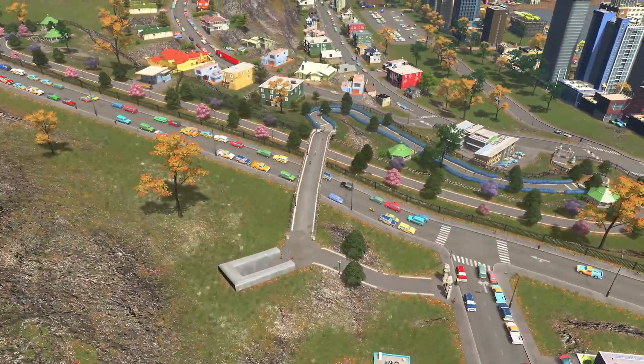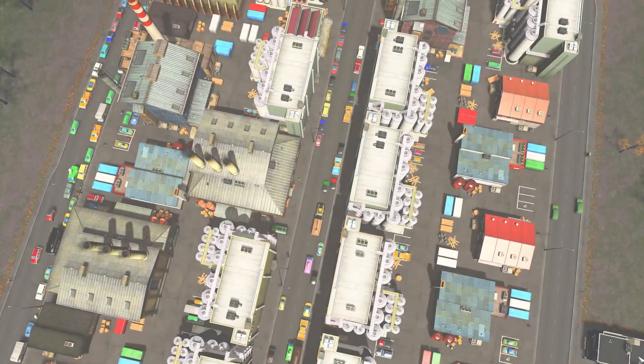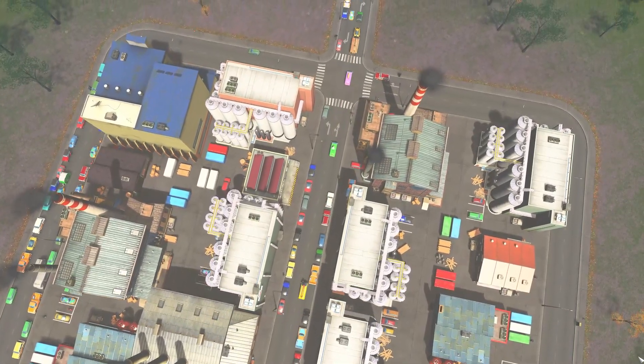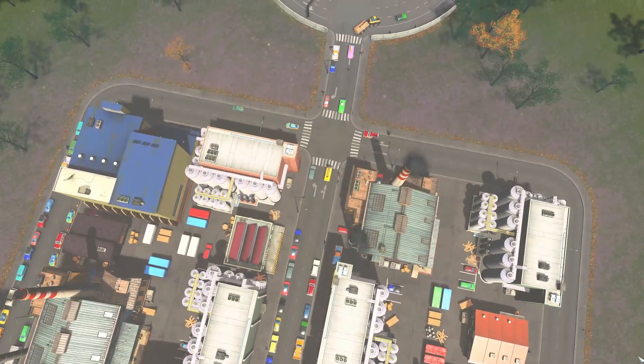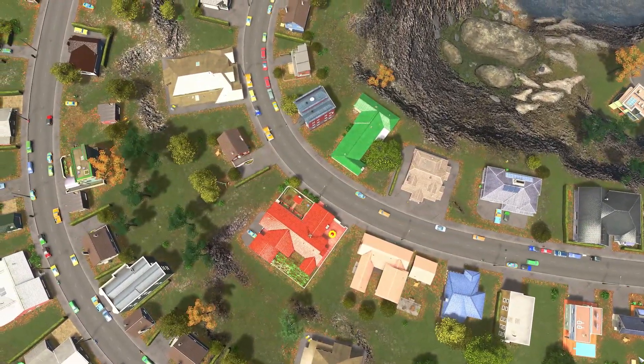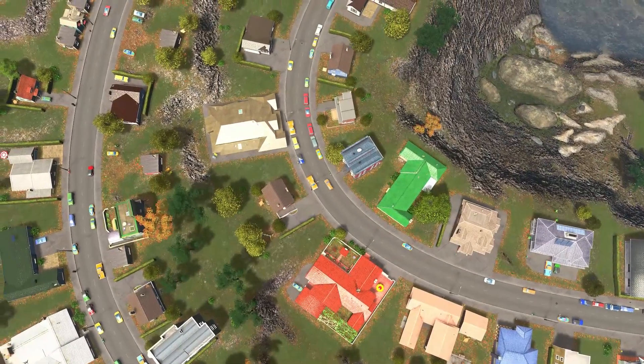Now we have a really high industry demand, even after filling in our farm zone. I think we should take a look and see where we can build some more industry. Also, while we were building the park, we hit the next level — it's going to give us some more options to build things, and I think we can start looking at where we can put down that museum.